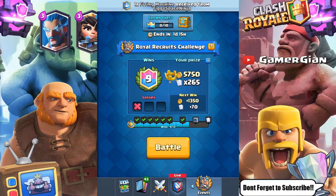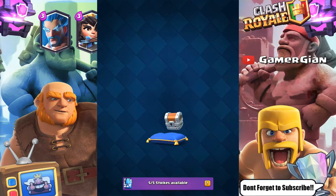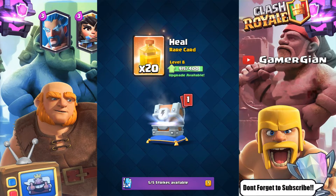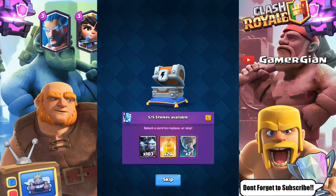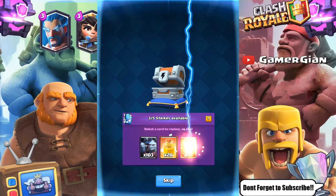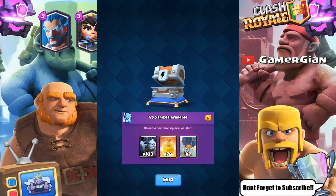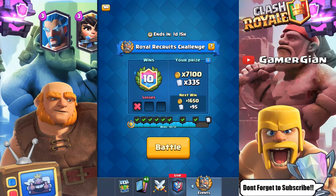Nice win there — 10 and 1. Let's go ahead and open this Lightning Chest to see what I get. Some gold, Minion Horde, Heal, and Tornado as our epic. I'm looking for a Golem, so I'm gonna switch this until I find a Golem. I don't care about anything but a Golem. Balloon — come on, give me a Golem. No Golem guys. It's alright, let's go into our next battle.